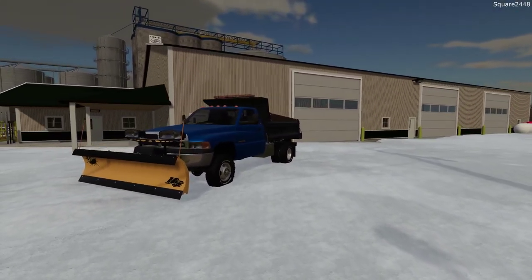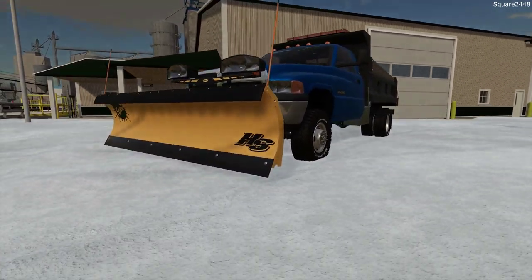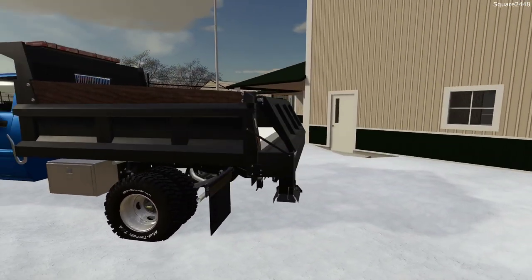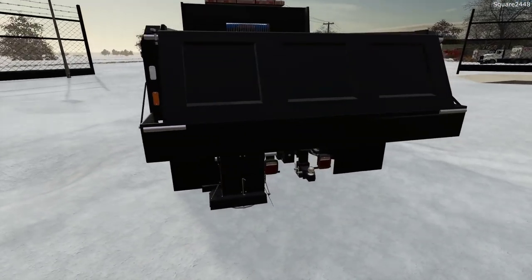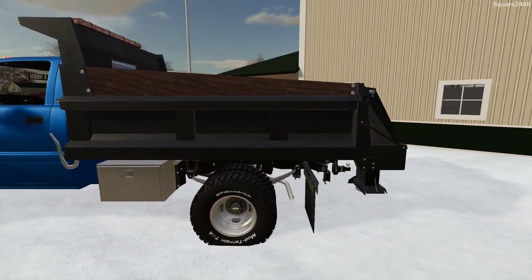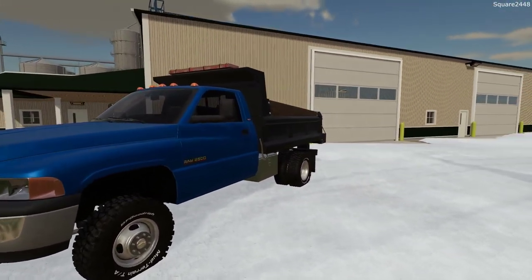The plow truck for today consists of a second-gen Dodge Dump Truck with a 10-foot Fisher straight blade and a salt spreader in the back. We are loaded with just about half a ton of salt. This salt spreader attaches to the dump bed, which is a pretty neat system. This truck is fully equipped with strobe lights all the way around.